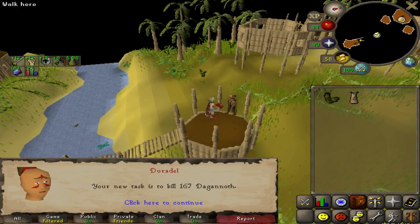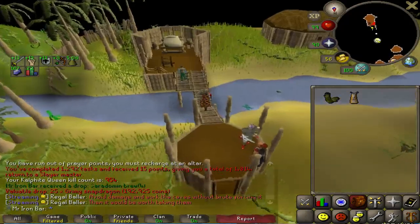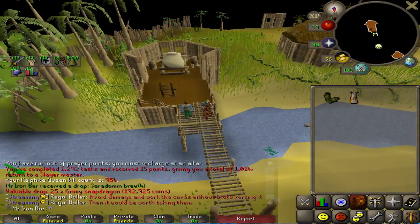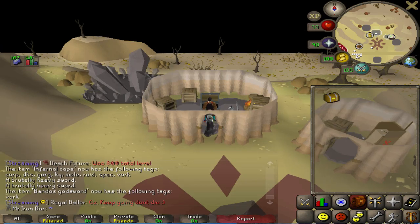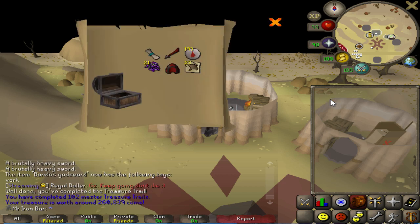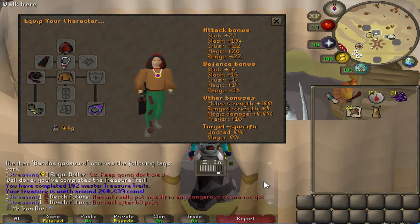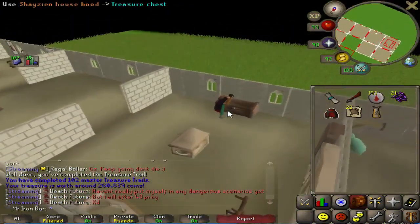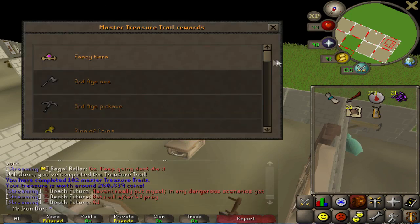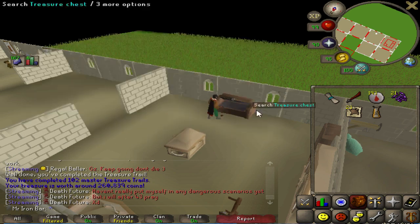Dagannoth task! I can actually knock out one of the 1K boss goals right now. Some of you were complaining that I didn't open this master clue — I always get my stuff done — so let's check it out. Oh hello, Shayzien hood! And of course we gotta show off. Look at me, I'm from the hood — just kidding. Only got one more hood left, gotta join all the gangs. Piscarilius is next.